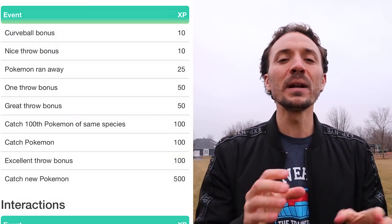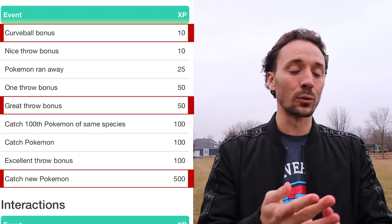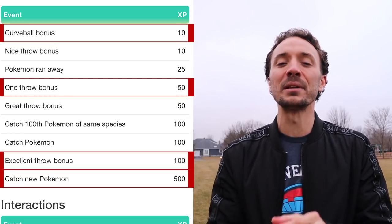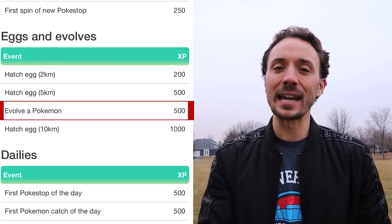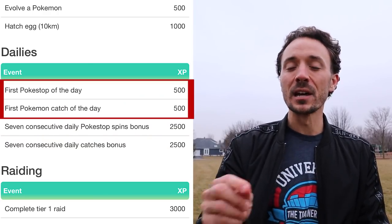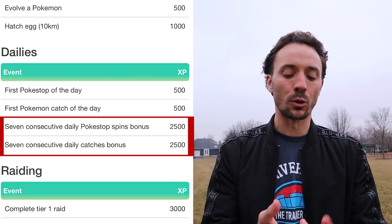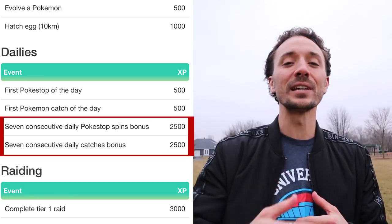For catching a new Pokemon you get 500 XP, and doing a curveball with a nice, great, or excellent throw increases your XP further. Catching it on the first ball also increases XP. Spinning a new stop you haven't spun before gives 250 XP. Evolving a Pokemon gives 500 XP, and hatching a 10-kilometer egg gives 1,000 XP. The dailies are super impactful: you get 500 XP for a first-day stop spin and first catch on days 1 through 6, and on the 7th-day streak you get 2,500 each — a total of 5,000 XP.